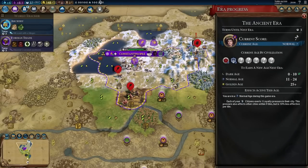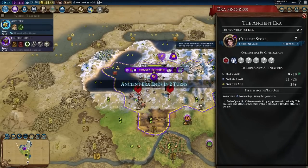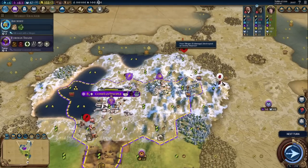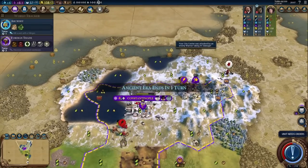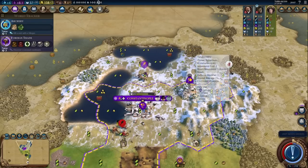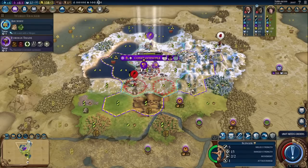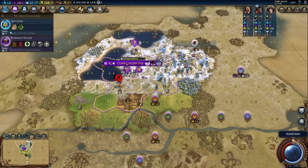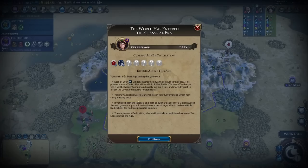Next up is 14 era score trade. I do not want Normal Age — I actually want Dark Age to try getting Heroic Age after. So I do not want more era score right now. I want the Dark Age. I could kill this warrior and get the promotion. Let's get State Workforce started. There's Classical Era — now we'll get our Dark Age. There it is. We'll grab Free Inquiry.